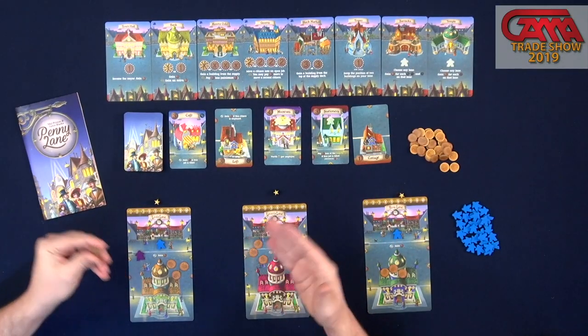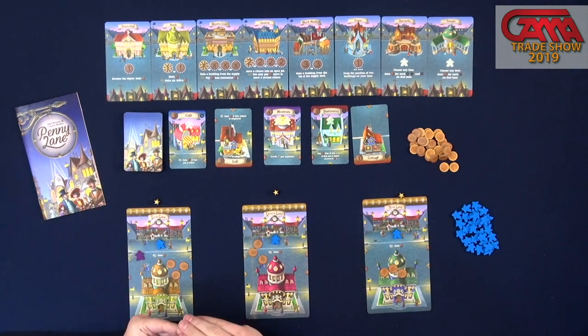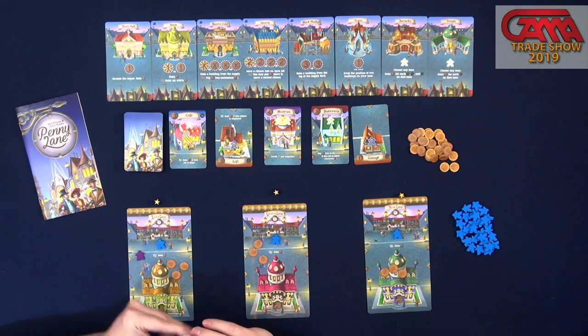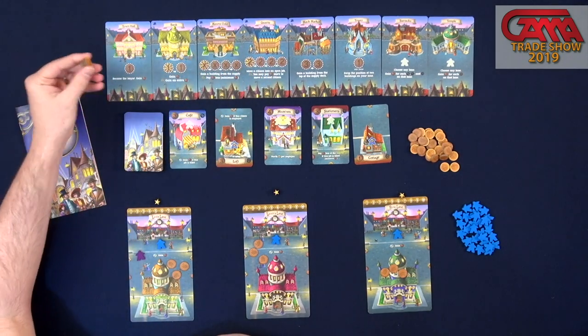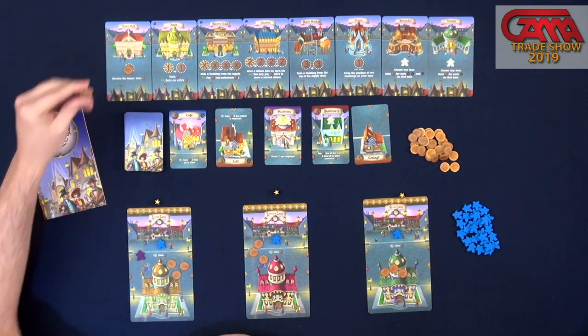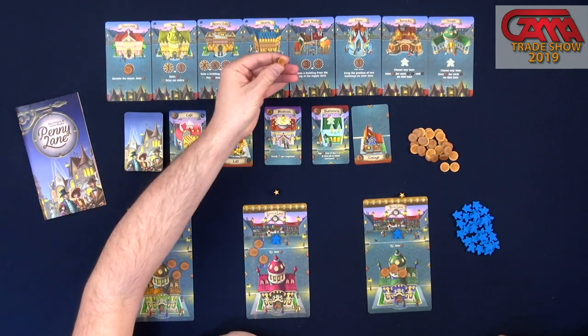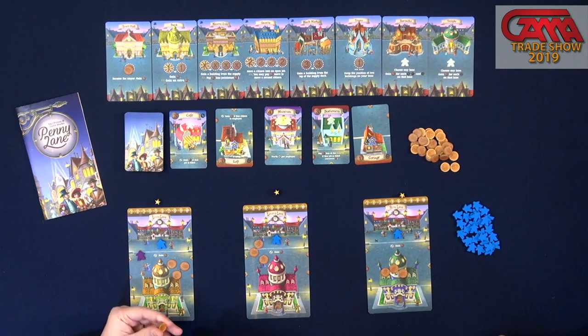So on your turn, like a typical worker placement game, you're going to be taking an action by placing tokens out onto this board, but instead of using workers, you're actually just using pennies — Penny Lane. So you'll choose one of these various locations, such as becoming the first player, which costs one penny to go there. You could use the black market for three, and so on like that.